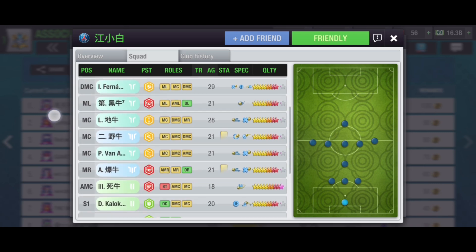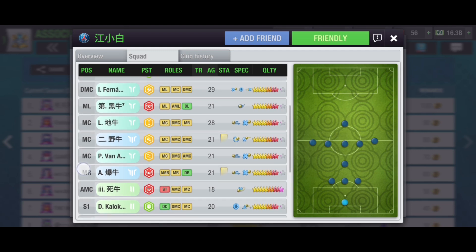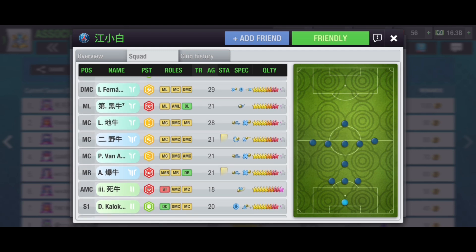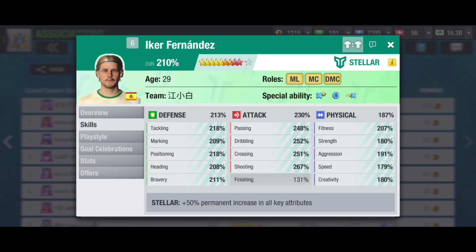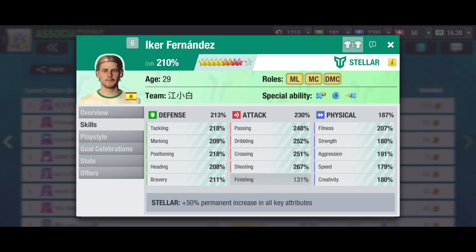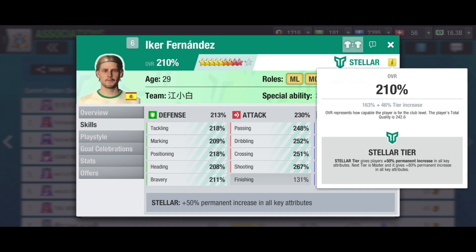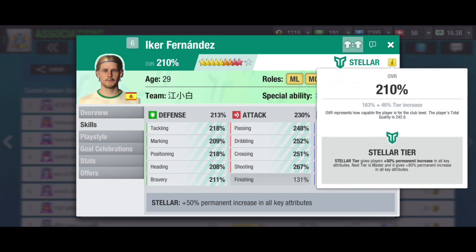Most of the teams in top-class associations are using 3-1-5-1. If you look at their players, all top players are having a tier ranging from Rare to Epic. Player tier is now a key feature to win big matches and to be the best in top-class associations. If you don't know about tiers, you should watch my previous videos.